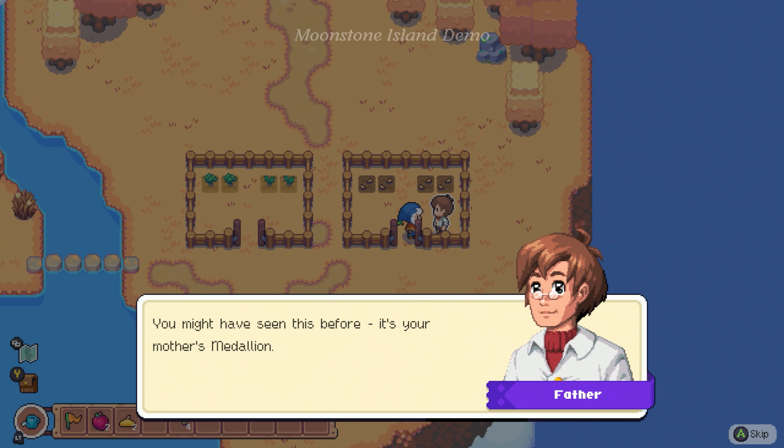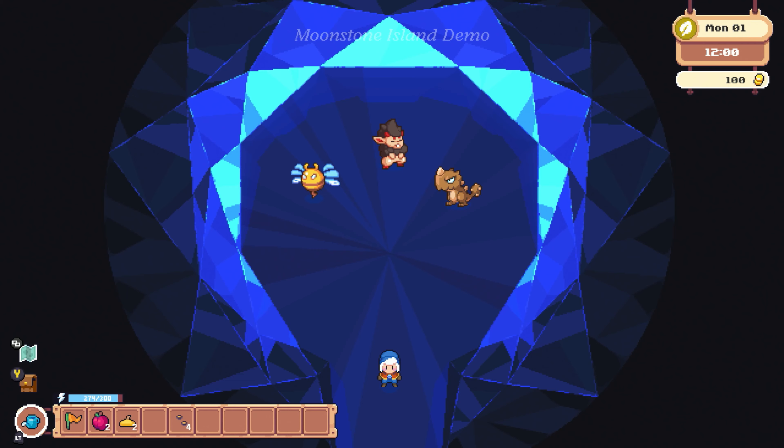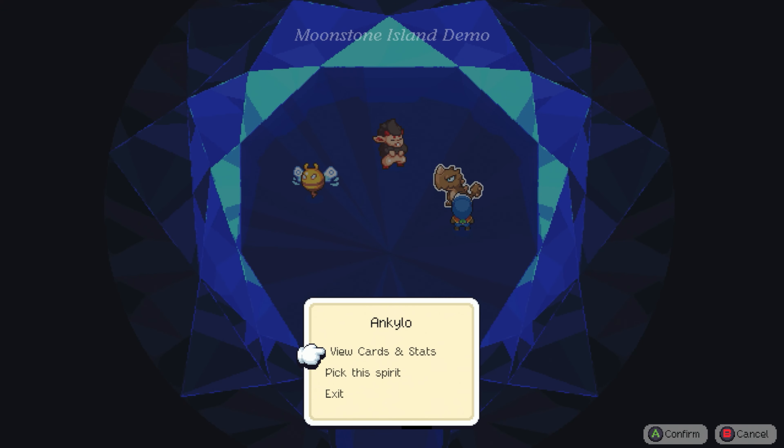I've been raising three spirits in secret. They still need draining, but they'll be strong enough to keep you safe. You might have seen this before — it's your mother's medallion. It's a sort of portal to a pocket dimension where spirits can reside. So... is this Stardew in Pokémon? It sure is. It's a little weird that it said open your thing to see your menu, but then wouldn't let me do so. The tutorial can be tightened up a bit, but that's okay.